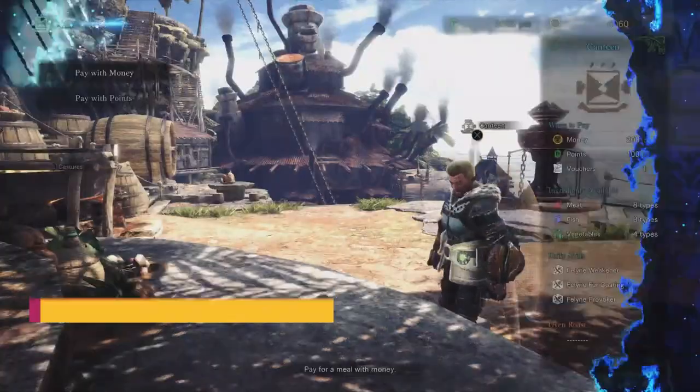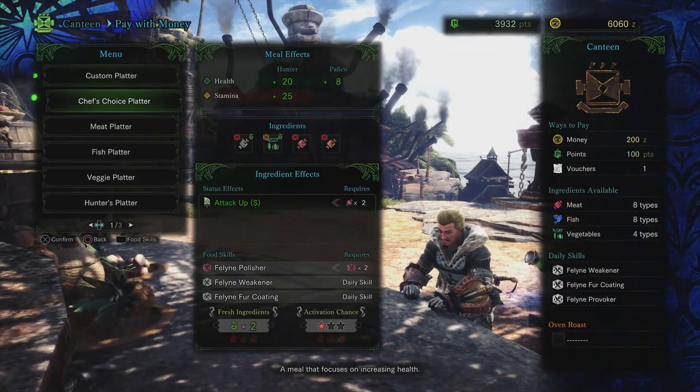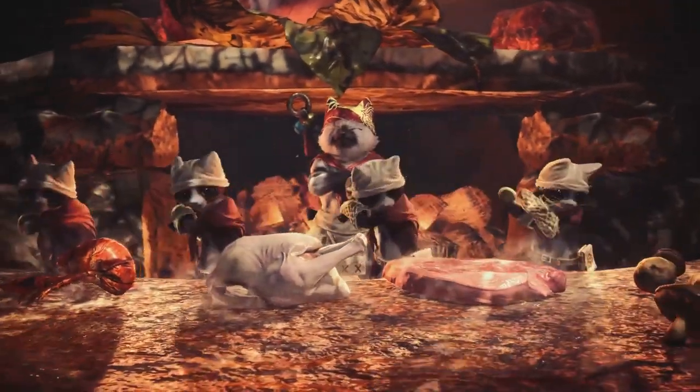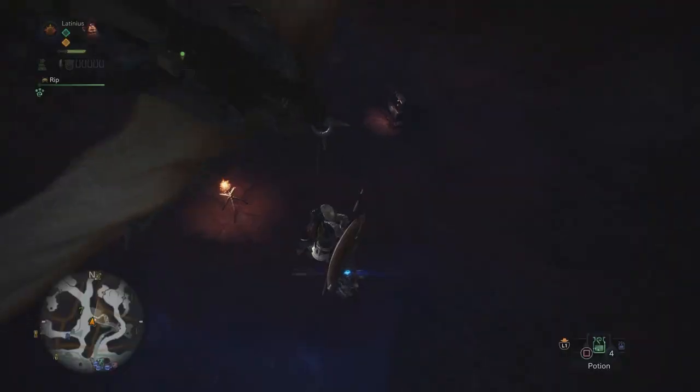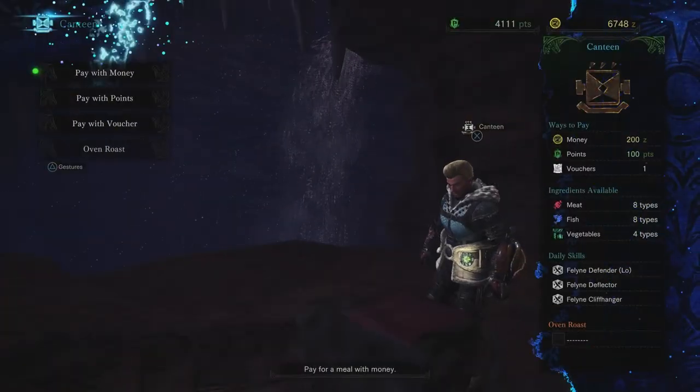Meals eaten at the canteen, run by the one-eyed cat, give you boosts to health, attack, defense, and lots more. The meals get better as the game goes on too. Plus, the cooking animation is hilarious. You can also eat meals at the campfire and any campsite out in the field.